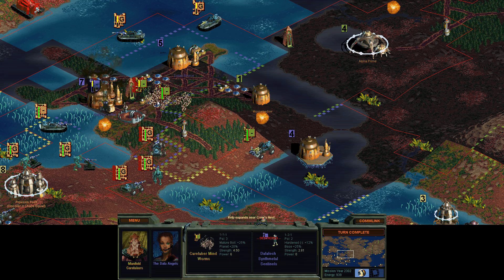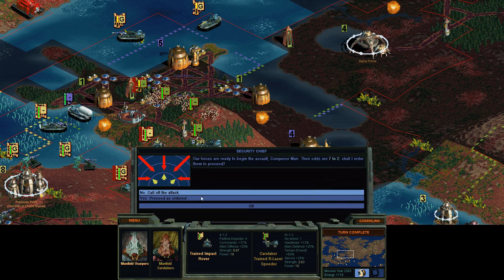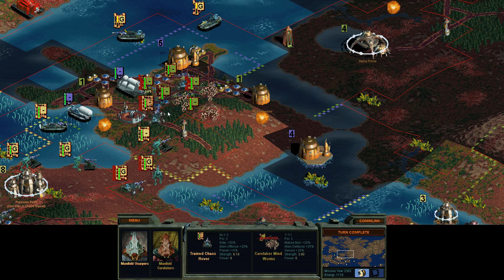That's a big Mind Worm boil — not good. Yeah, these Caretakers have got a lot of units. We can do it though, we can take them out. Do you have faith in Old Blue? Pretty good odds on the Mind Worm attack. Even with Psy, we're doing pretty good.